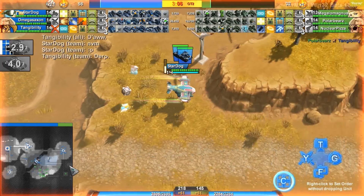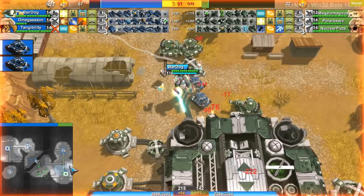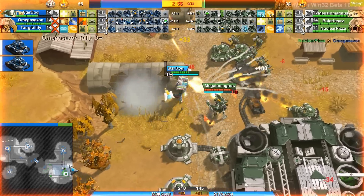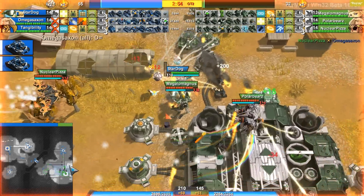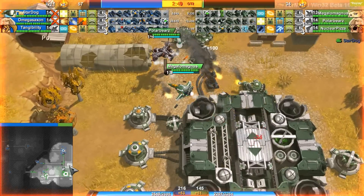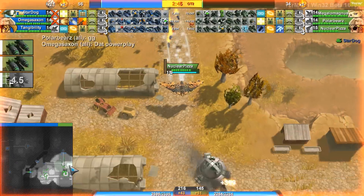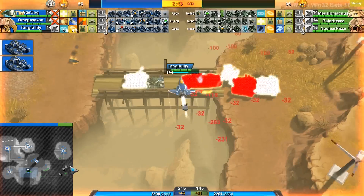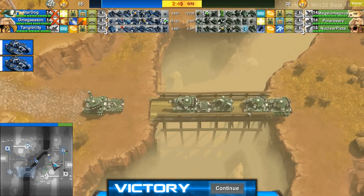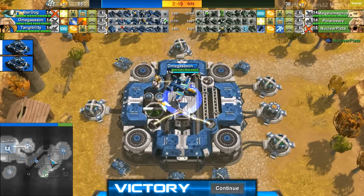Stardog is bringing some armadillos for the fort as well — he is going to try to get this finished, but not that much damage is going down. Those armadillos are already killed. At this point, Green team is pretty much dead. Nuclear Pizza — I'm not really sure what he's trying to accomplish here, but there is pretty much no way back for Green team. They did try to start a push with these Goliaths, but the overtime bleedout has finished them off.